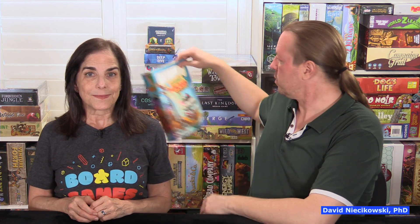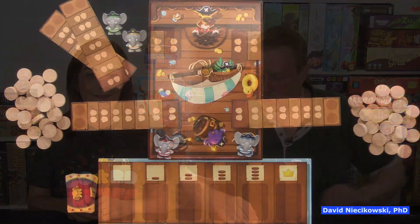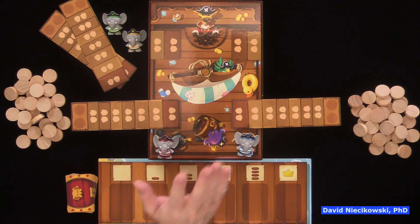Hello, I'm David. Hi, I'm Julie. We're going to do a how-to-play and play-through of Stomp the Plank by Ravensburger. This is for ages five and up, two to four players, and takes about 15 minutes to play. This is a push-your-luck game where we are elephant sailors or pirates on a ship.